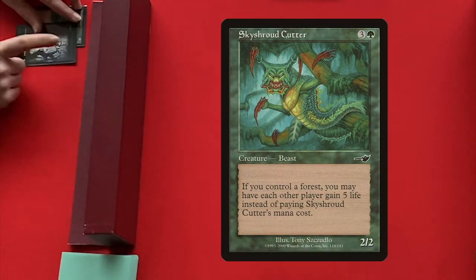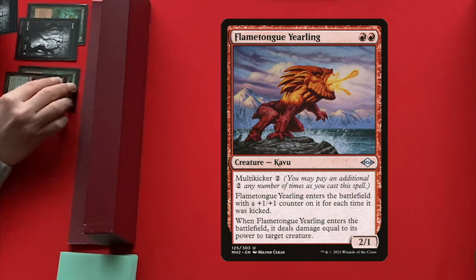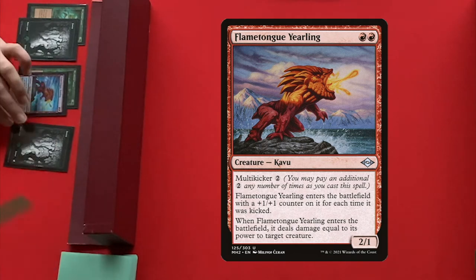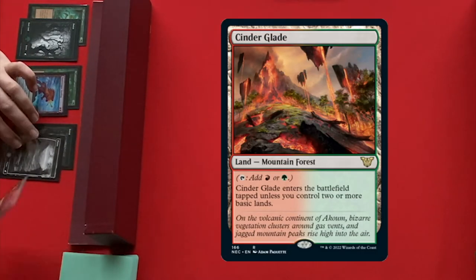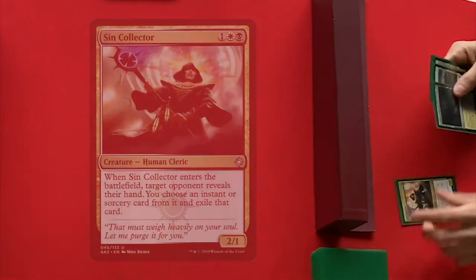A great beast is a Skyshroud Cutter — that's one we didn't see before. It's there because it can give life. Flametongue Kavu, another Kavu that can deal damage. We see some lands, and the last one is a Cinder Glade. Not the most explosive start for the Kavus. Let's see how they fare against the next deck.